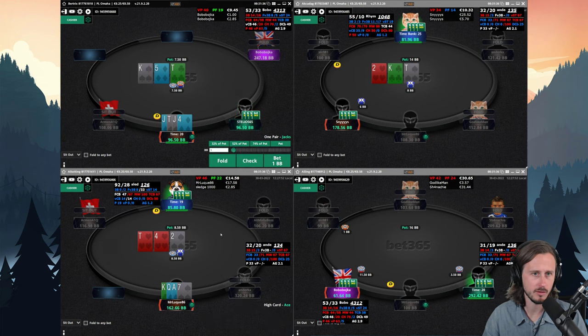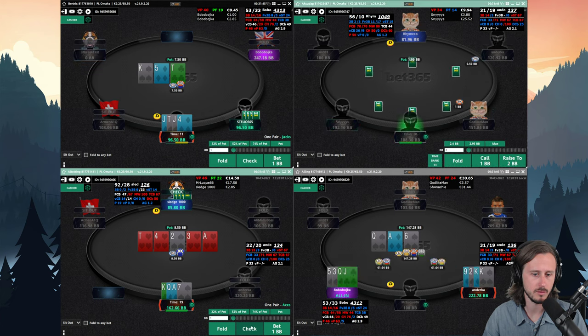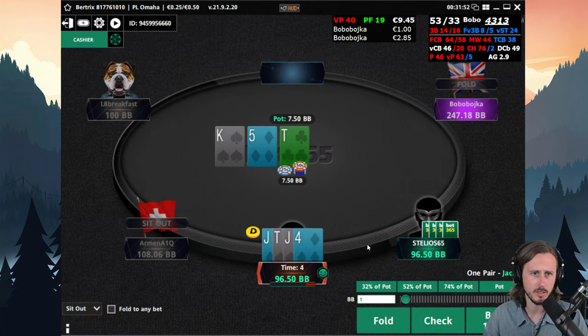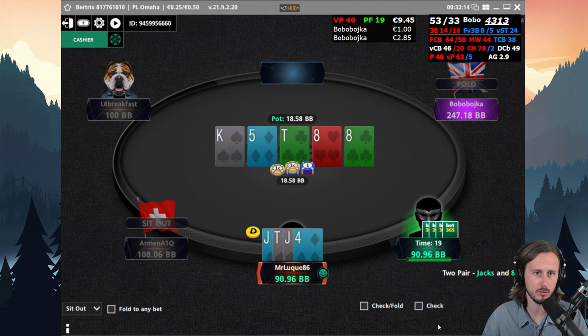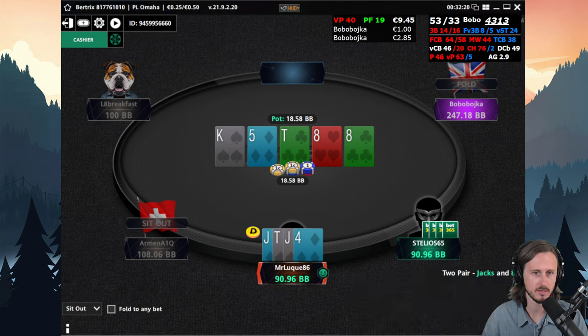Table number three — completely missed, so let's check. Opponent checks back. Let's check again. We get to showdown and we lose. Table number one — we're going to bet. Even though we have two backdoor flush draws, the hand doesn't play too great as a check, and we have decent blockers on the flop. On future streets we don't turn blockers or equity, so we are going to check now. It will very often go check-check and then we lose against king-x. Yep.